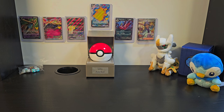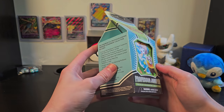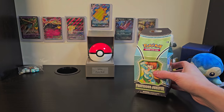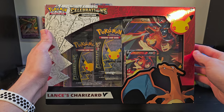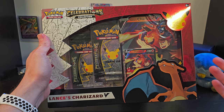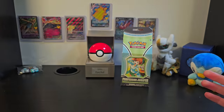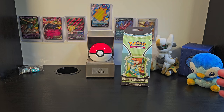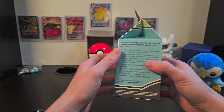Be good! For today's adventure, I've got a Professor Juniper Premium Tournament Collection milk carton. But before we get to that, I wanted to introduce our first giveaway. I recently got two of these Lanches Charizard Celebrations boxes, and once we hit 100 subscribers, I'll be opening one as well as giving one away completely free to celebrate. Be sure to subscribe so you don't miss out — there will be even better giveaways in the future.